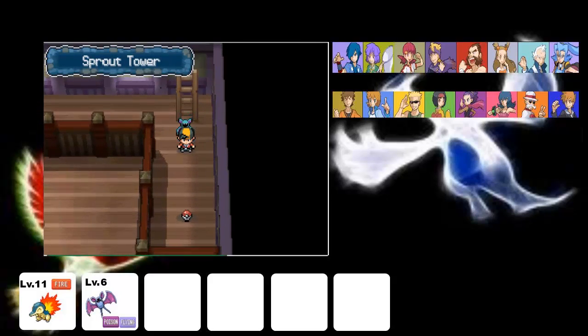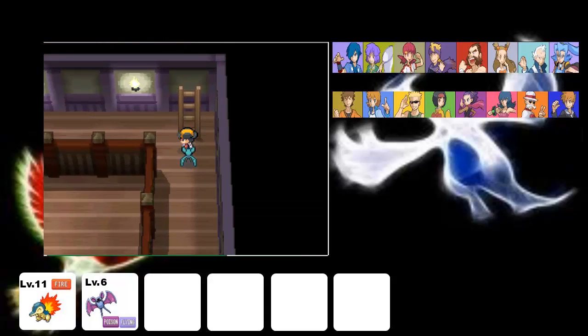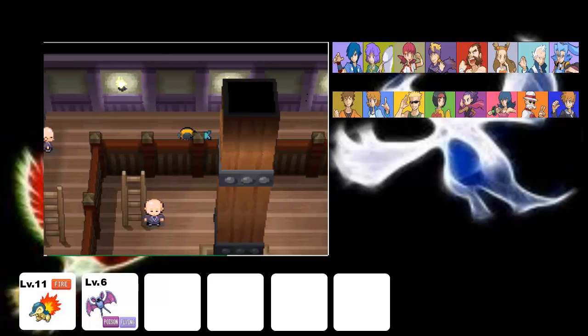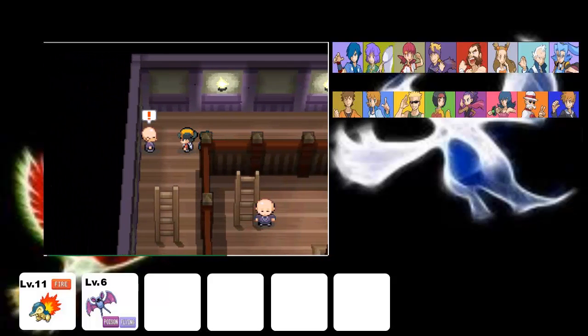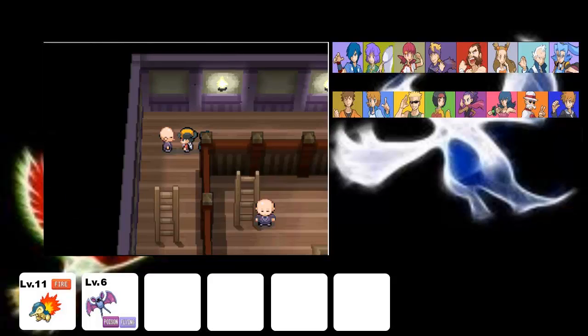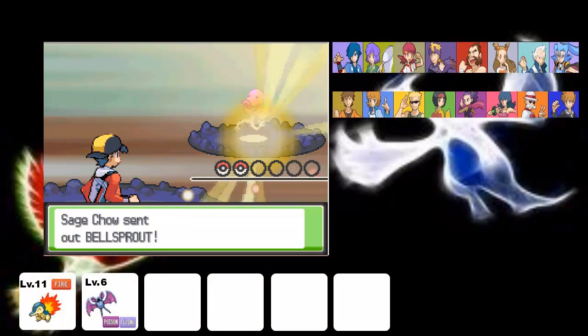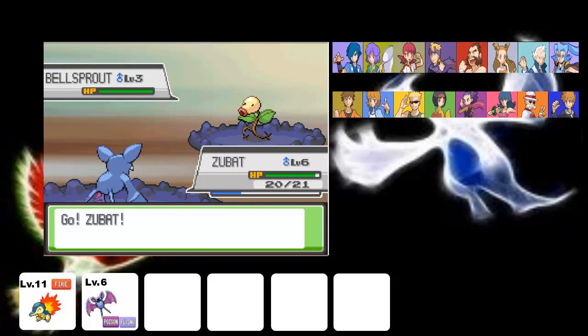Let's head down the ladder. And we collected a Paralyze Heal and a new medicine pocket item. Let's continue on our journey. Hello, Flycer. We stand guard in this town. We challenge like Sage Chow. Still level three. We are level six now — pretty excited about that. And Cyndaquil is almost level 12, which I'm also really excited about.